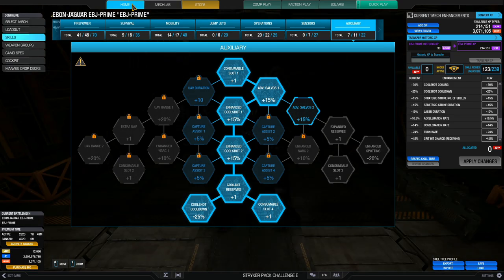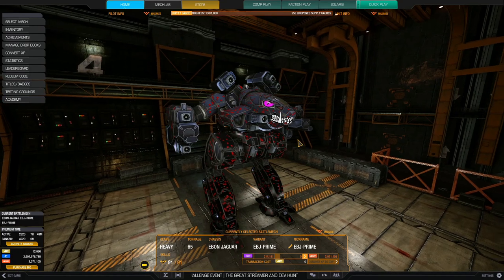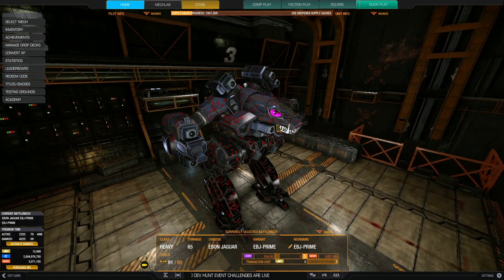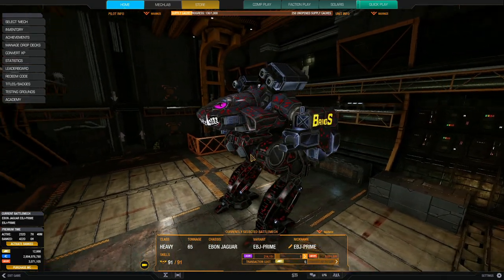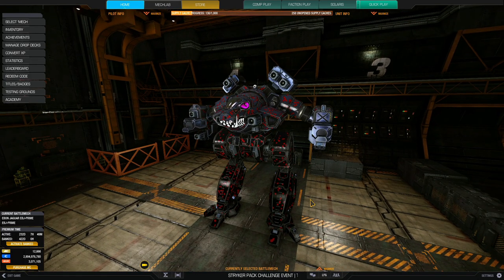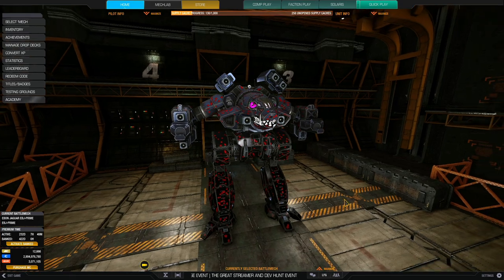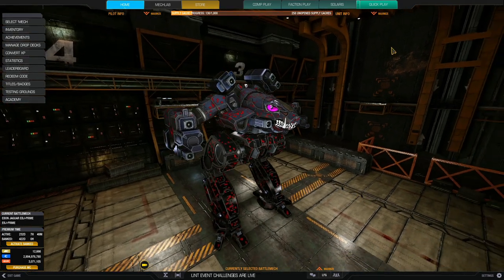So if you're looking for a laser vomit skill tree, this is pretty much my standard — variants do exist depending on your playstyle. That's the really beautiful Ebon Jaguar — it looks gorgeous with the Warthog mouth and customizable eyes. It's really vicious and does perform well post-April patch, so let's get down to the battlefield with this glass cannon.